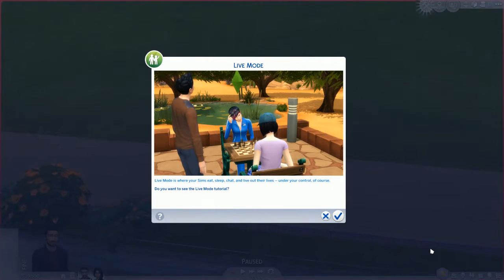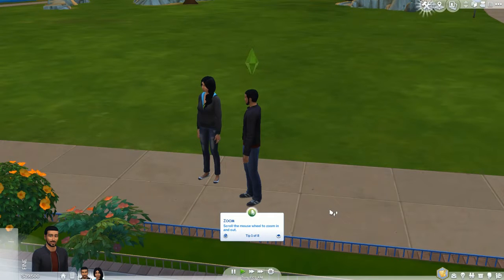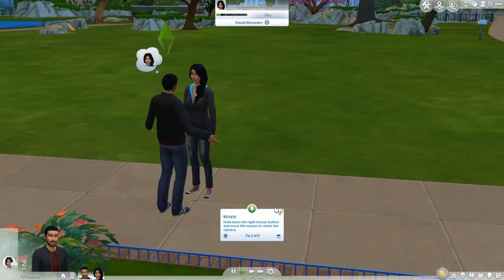Live mode is where your Sims eat, sleep, chat, and live out their lives under your control. Do you want to see the live mode tutorial? Yes — take control. There are so many new features in The Sims 4, but before we get to them all we need to cover the basics first — basic controls. Scroll the mouse wheel to zoom in and out.